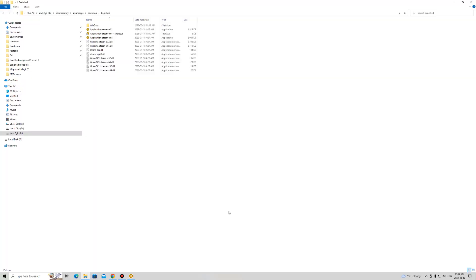Once you have those files downloaded and unzipped, find your Banished folder. For me it's in the Steam section — Steam library, Steam apps, common, Banished. Go into the win data folder and copy those .pkm files into there.